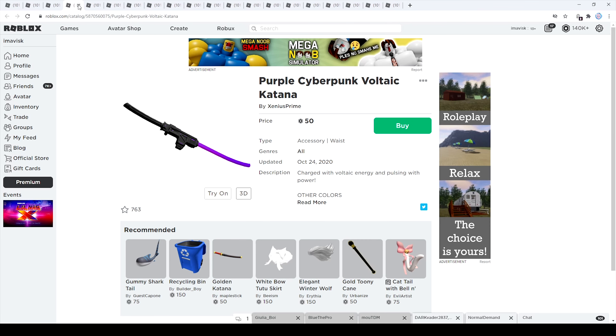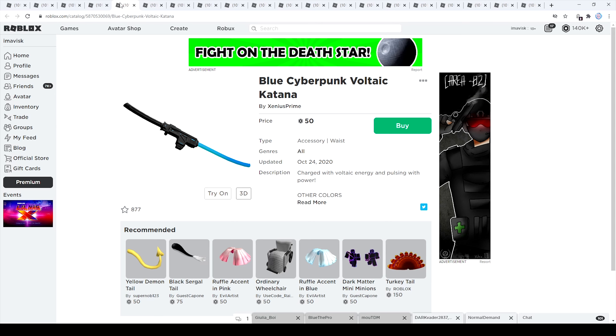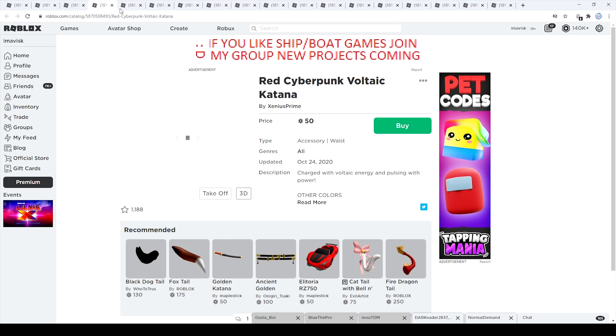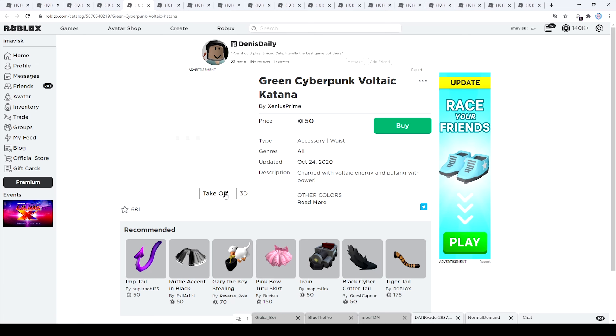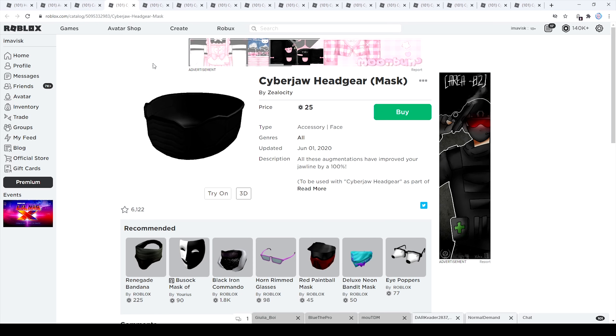Next we have the Cyberpunk voltaic katanas — these are waist accessories available in different colors. The purple one costs 50 Robux and has 763 favorites. The blue one has 877 favorites. The red one has 1,188 favorites and I think it actually looks the best. Last but not least, the green one has 681 favorites. Those were all the waist accessories from the voltaic katana collection.